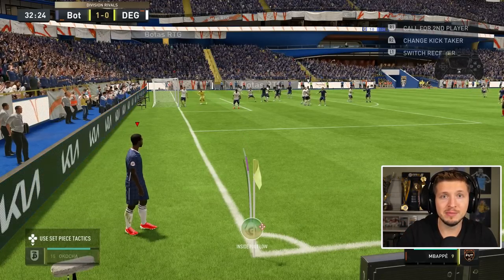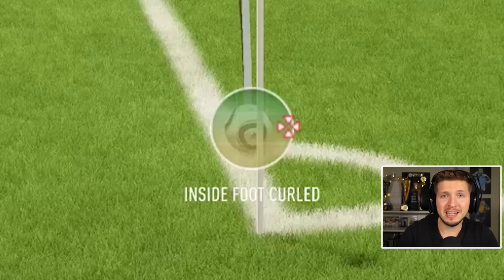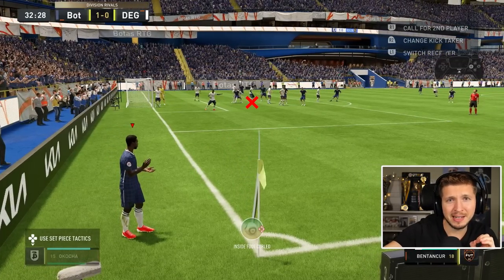Just the same aim, the same curl as well. Just here this edge between low and curled. And then aim for around this pelter kick spot here, maybe slightly inside. Max power.